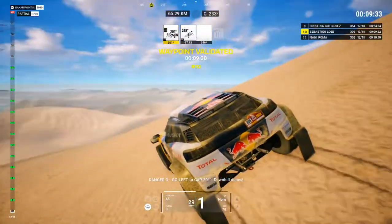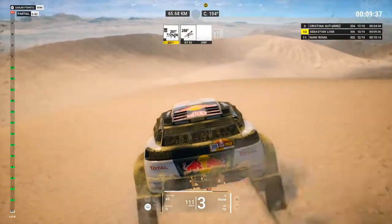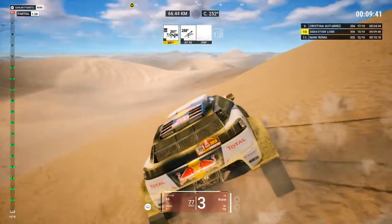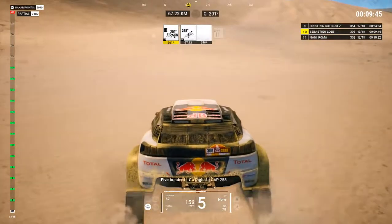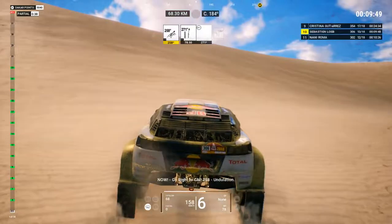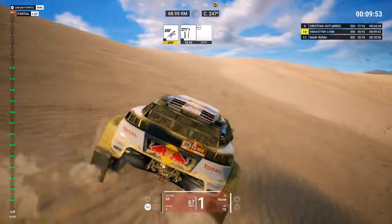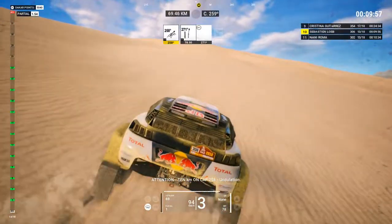Danger 3, go left to cap 201, downhill dunes. 2Ks and 700, go on to cap 201. 500, go right to cap 258. Now, go right to cap 258. Undulation. Attention, 10Ks on cap 258.